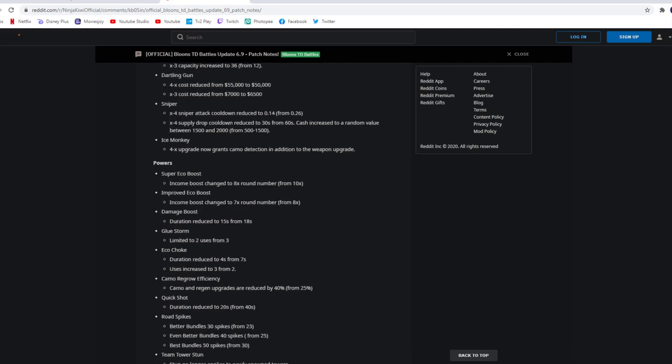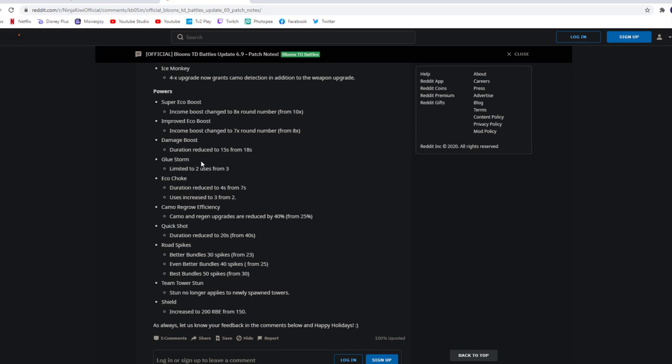Let's check the powers real quick. Super Eco boost income boost changed to 8 times the round number, improved Eco boost to 7 times the round number. Damage boost duration reduced to 15 seconds from 18 seconds — I don't think this is going to make much difference, since most people only use damage boost immediately when they have to. Gluestorm limited to two uses from three. Eco choke duration reduced to 4 seconds from 7 seconds — this is actually a really good change. So you can't eco choke two complete eco boosts anymore, but uses increased to 3 from 2. I think this makes it more balanced.